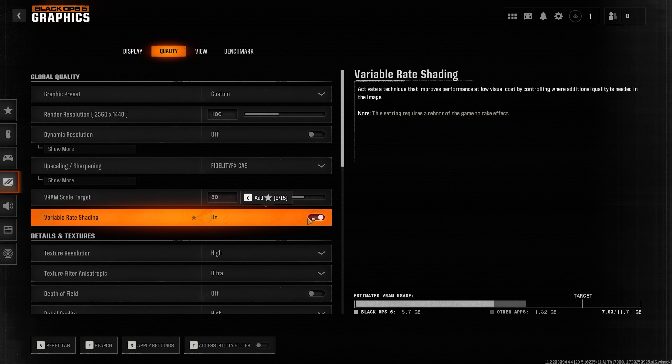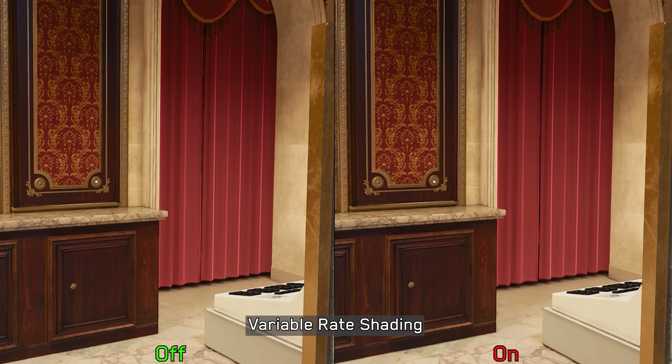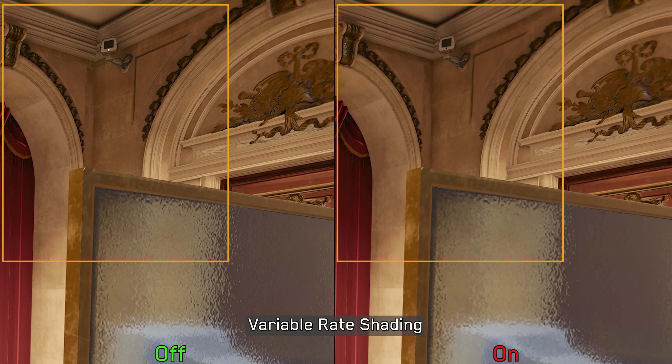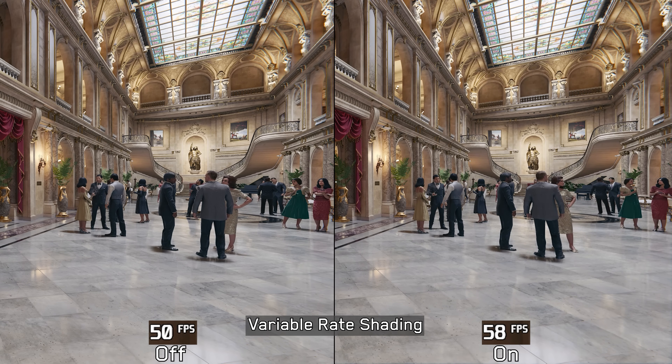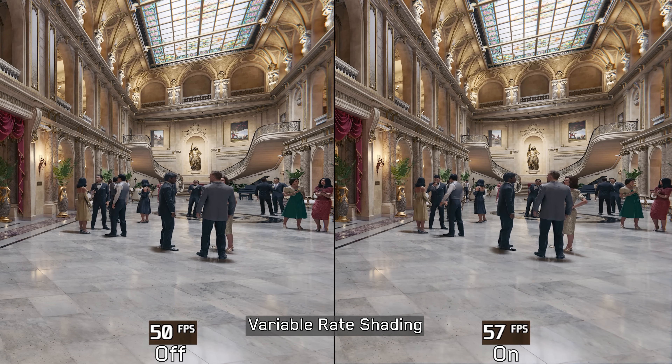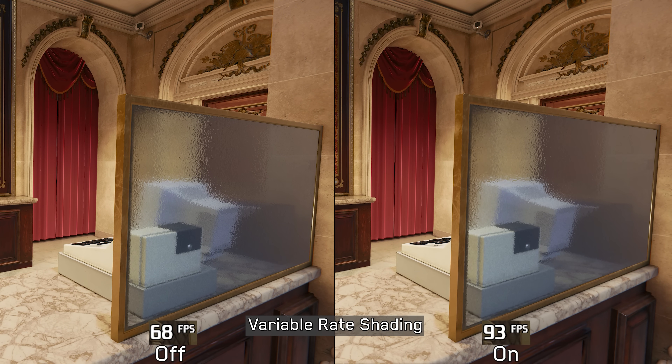Variable rate shading, or VRS, is a technique designed to boost performance by allowing different parts of the frame to be shaded at different rates. Enabling VRS has a minor impact on image quality at the center of the frame, but quality loss is more pronounced at the edges and corners. The performance benefits vary by scene — here there is around 16% performance gain with minimal image quality impact, but in another area with more noticeable impact, the gain is much larger at around 37%.